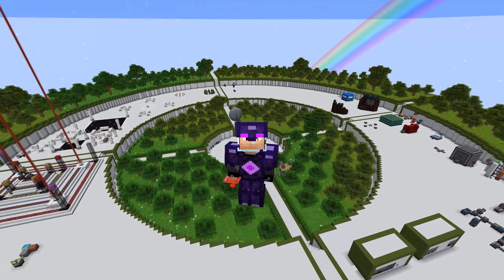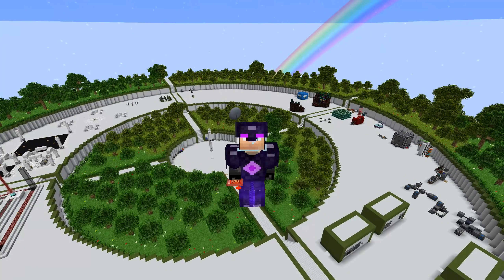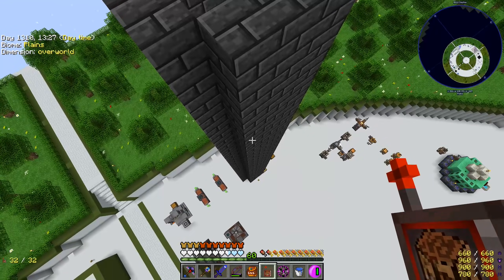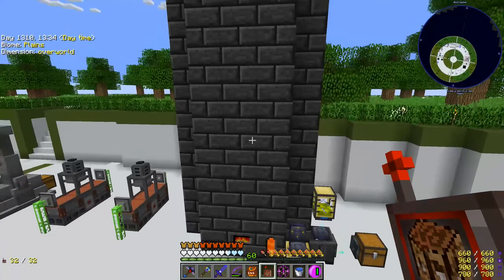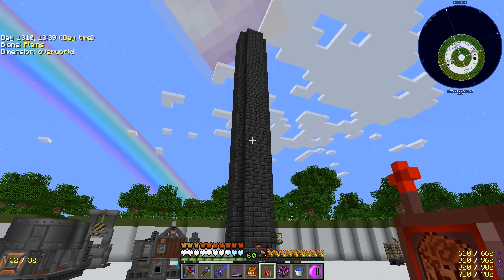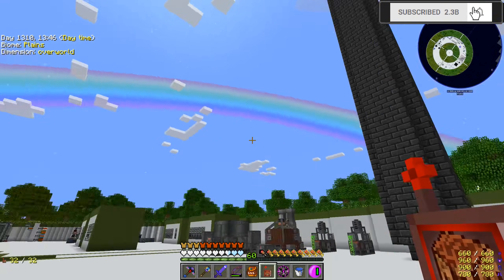Welcome back to another episode of Project Ozone 3 Kappa Mode. Last episode we ended up making an ocean full of merion, then started converting it all into ingots. I was just logging in and looked at this thing — it looks absolutely ridiculous. We made this smeltery super super big so we could melt down a whole bunch of material and alloy that into the merion to make that dim lid.